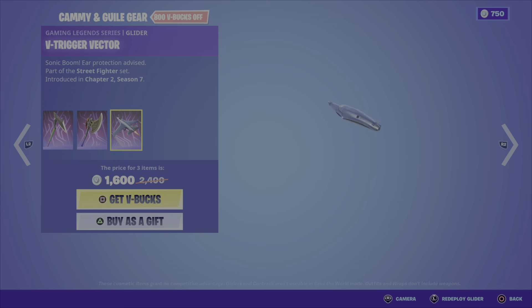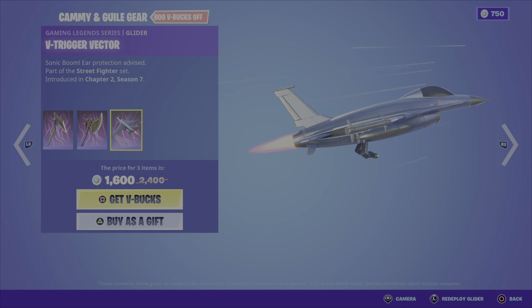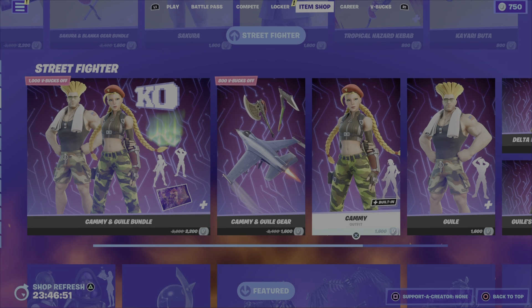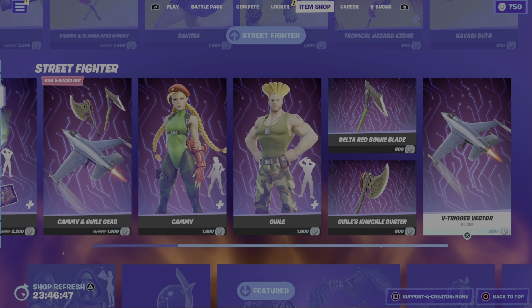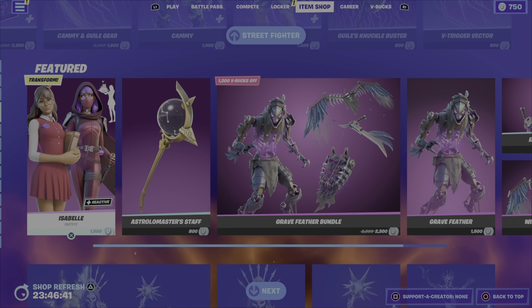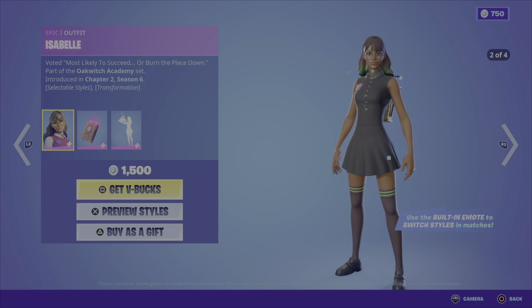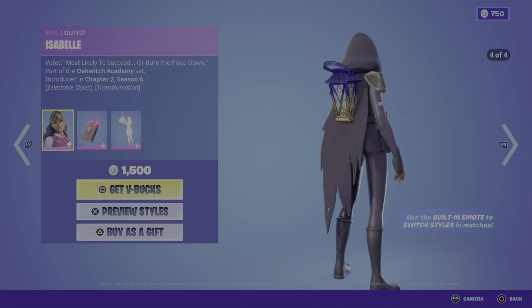That's 2200 V-Bucks for the Cammy and Guile bundle. The Cammy and Guile Gear Bundle includes the Delta Red Bowie Blade harvesting tool, Guile's Knuckle Buster harvesting tool, and the V-Trigger Vector glider, for 1600 V-Bucks. The individual outfits are 1600 V-Bucks, 800 for either of the harvesting tools, and 800 V-Bucks for the glider.